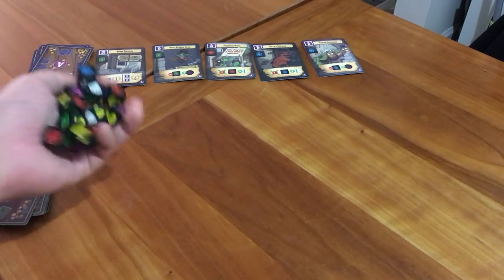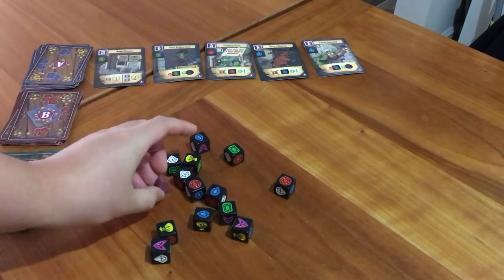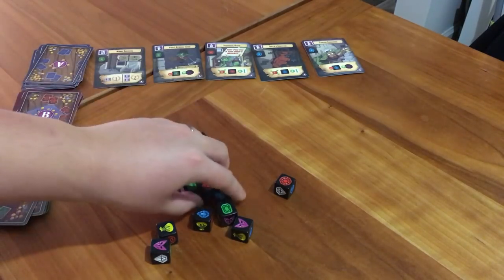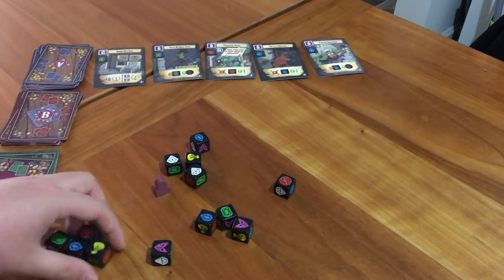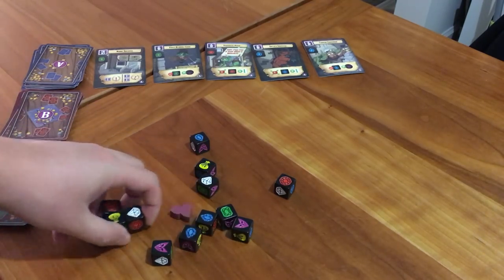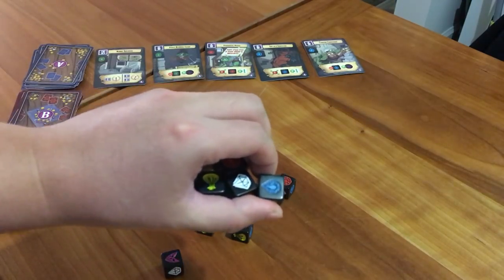So let's say I'm the first player and I roll the dice — ta-da! Now all the dice and the start player marker are put in the center. Looking at the dice I've rolled, I can decide to keep as many as I want. So let's say I take green, red, blue, gold, and a white — I take these dice and put them in front of me as a pile.